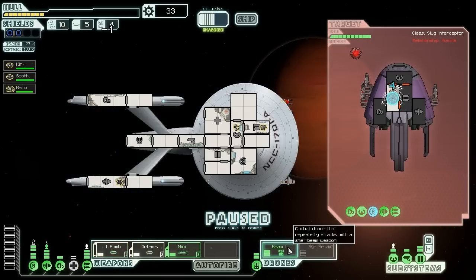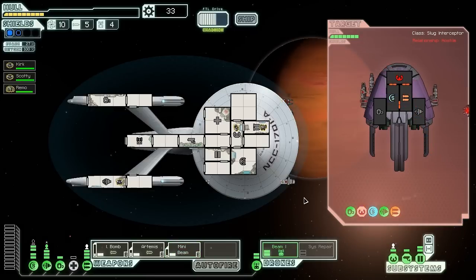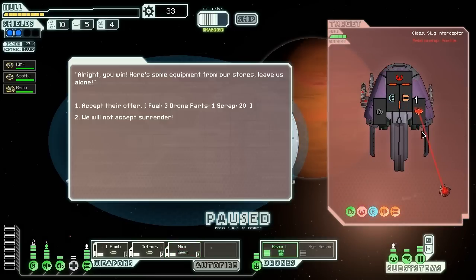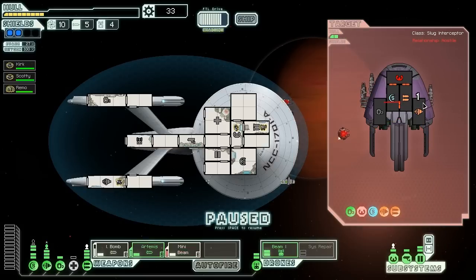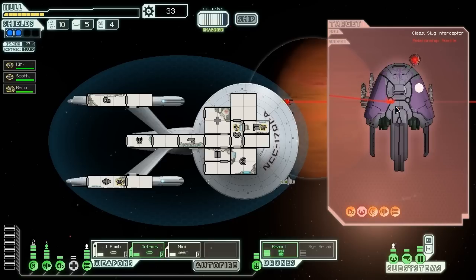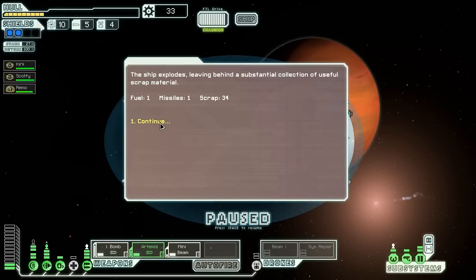All right, that is fortunate. Beam drone, do your thing — I'm gonna take a shot. Good, so they're not gonna dodge for a little while. Hopefully we can kill them quickly. I refuse their surrender, although it might be smart to take it — I would like more drone parts and missiles. One of each is not very good. Come on, keep the shields down, shoot the shields — all right, we got it! 34 scrap but just one missile, not very good.